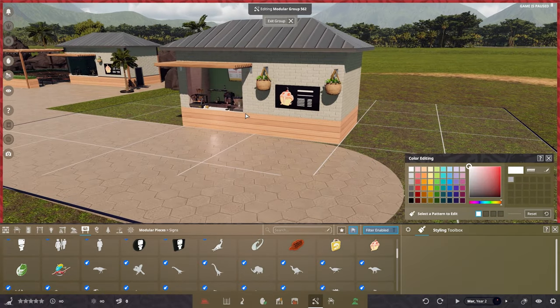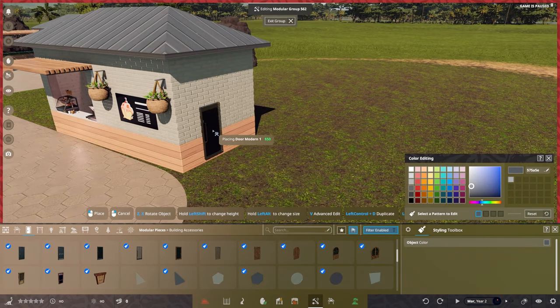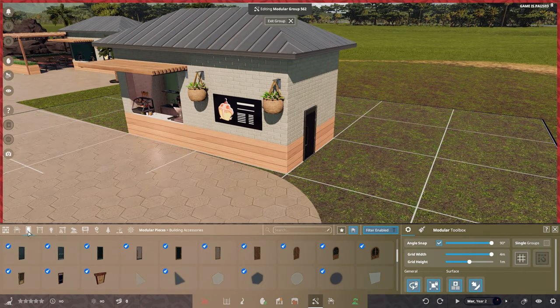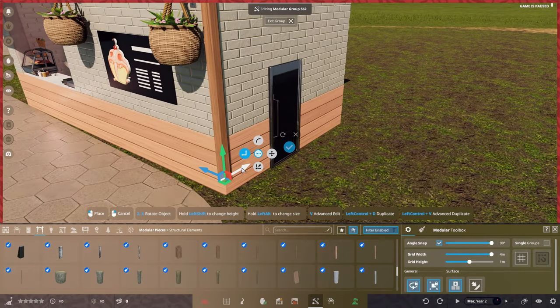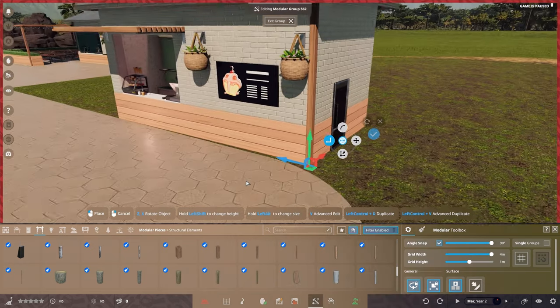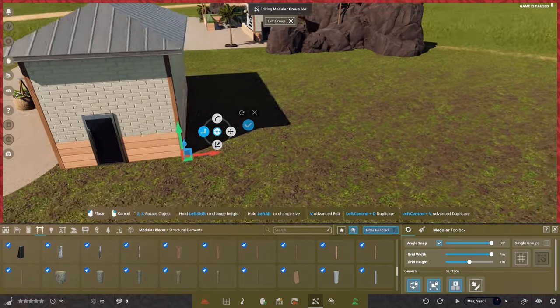Oh, we also forgot to put the door in — let's do that first. We've got our door, popping it down to the side with Line to Surface on. Then we want to get some wood as well. With Line to Surface on it snaps to it; if you take it off it won't snap, so press V to get the Advanced Move tool. Pop it into position, shrink it down a little bit, and then I'll put this around the rest of the building.